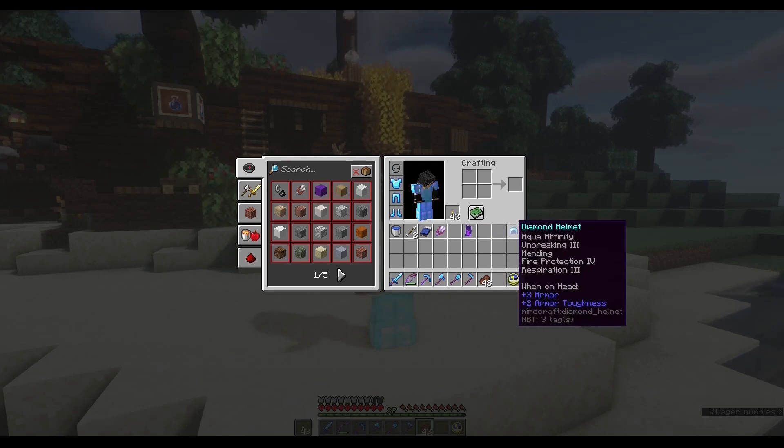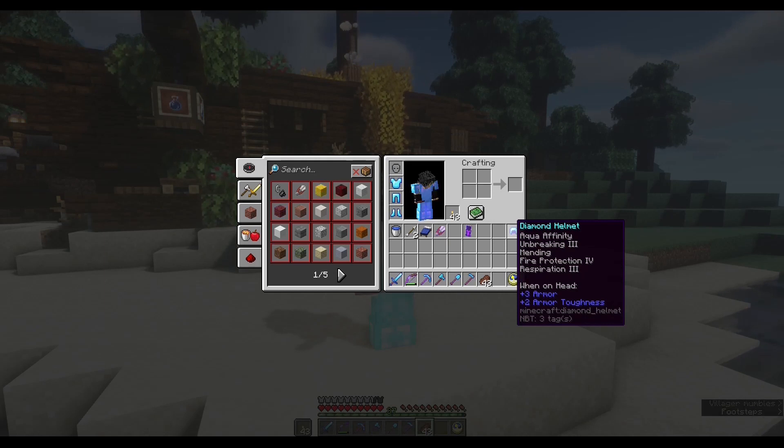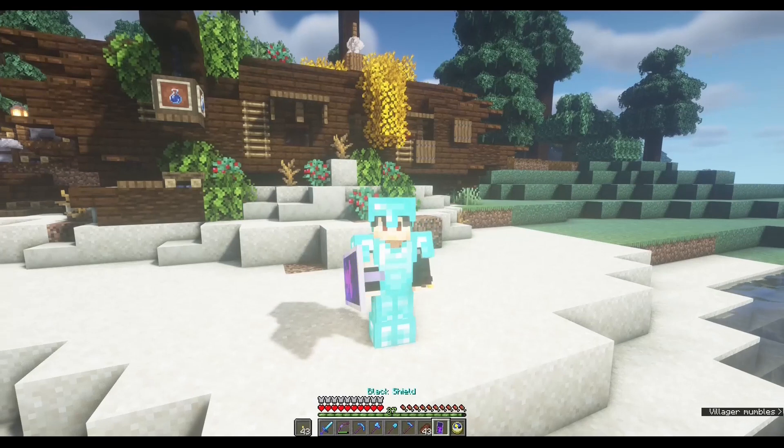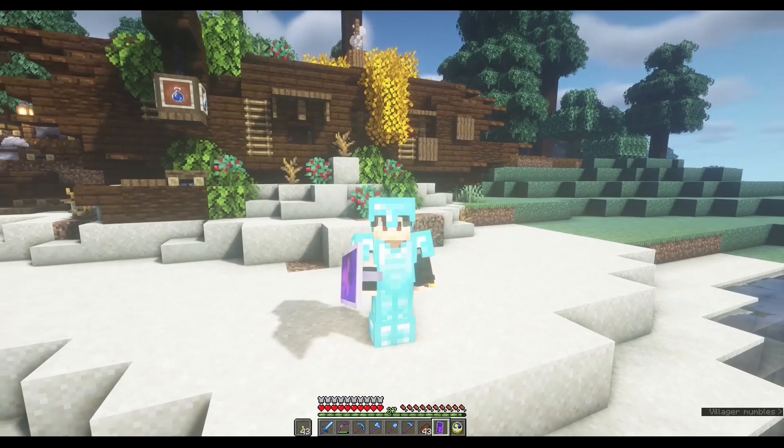Last but not least, the helmet has Aqua Affinity, Unbreaking 3, Mending, Respiration 3, and I got Fire Protection from the Enchanting Table. I could not get the regular Protection 4, but I decided to keep Fire Protection because it might come in handy when you go to the Nether. I also made this Shield with a Custom Banner.